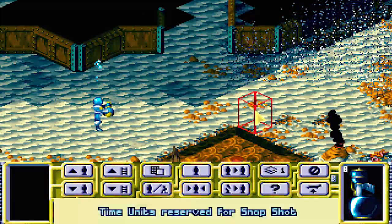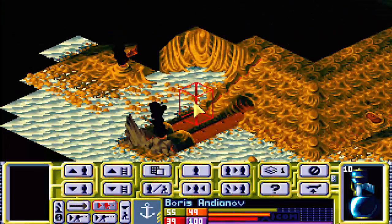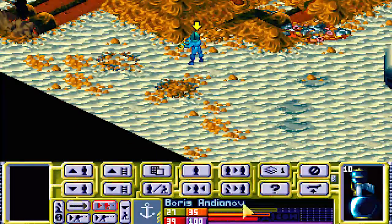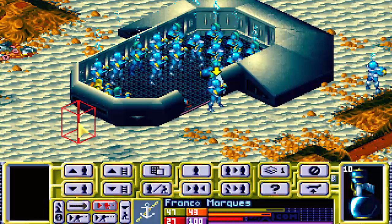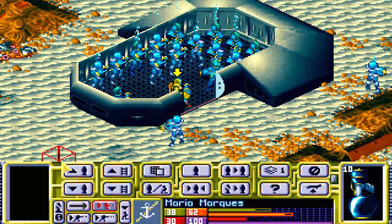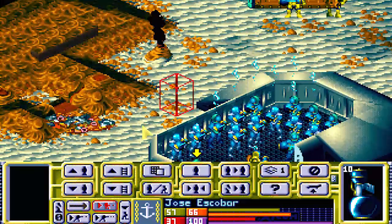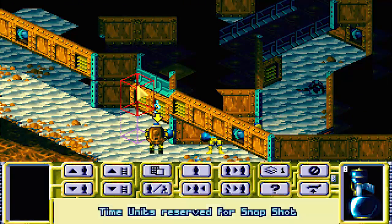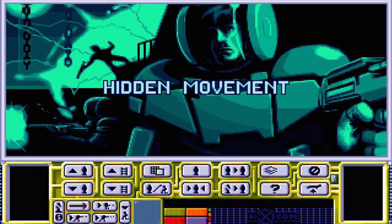I'll forget that I said to keep Jurgen back and just send him forward anyway, while I send some poor rookie Boris Andien off on his own. I suppose he's not a rookie, is he? May as well be. He doesn't have armor, so he's good as dead already. God, nobody can move - nobody's got time units. I guess we'll just have you take a peek in the window and see what's up there.